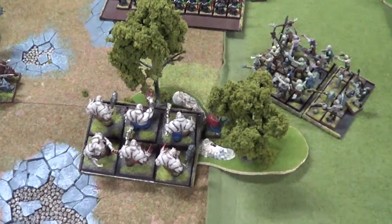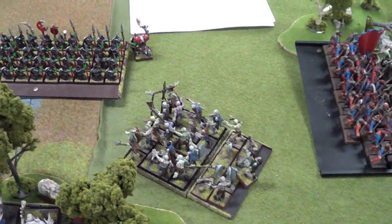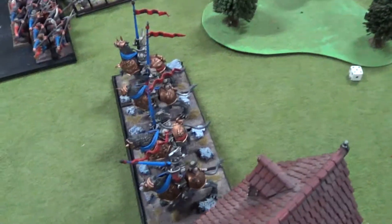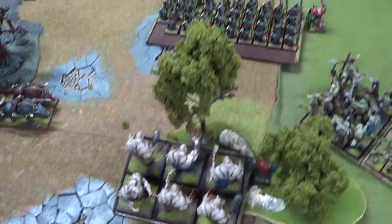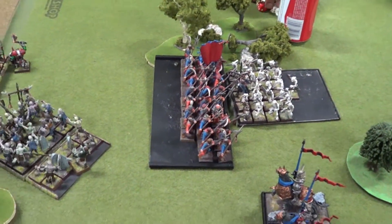We just finished turn four. The Halberdiers charged into my skeletons, the Crypt Horrors came into the Goblins, I needed an eight to run them down and made it — the Goblins ran down. My zombies ran down the detachment unit and more zombies came onto the table. His Demigryphs came on the table and moved to the forest, shooting at my Crypt Horrors doing nothing. In combat I ended up losing by six, and magic nothing really happened.